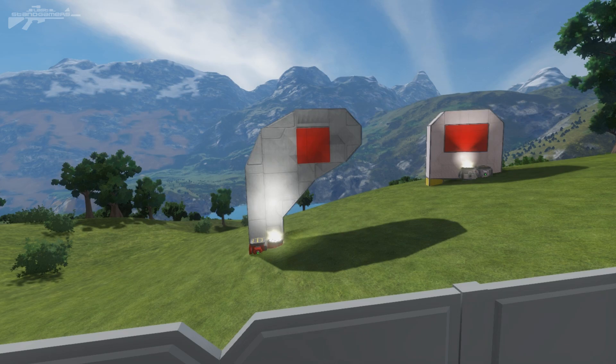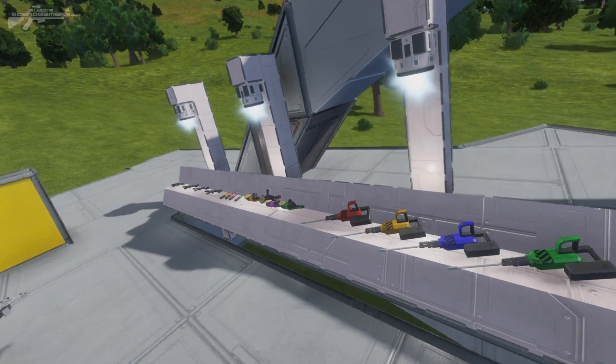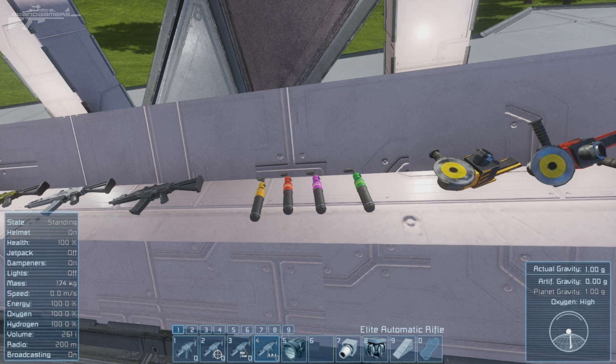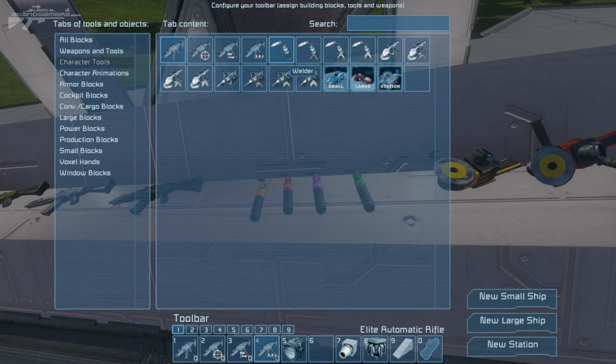Moving on, we can have a look at the welders. The welders, drills, and grinders do pretty much the same thing — we've got level one, level two, level three, and four. Bringing up the menu you can see we've got the welder, enhanced welder, proficient welder, and elite welder. This is the same for all the welders and hand drills as well — from enhanced up to elite level.